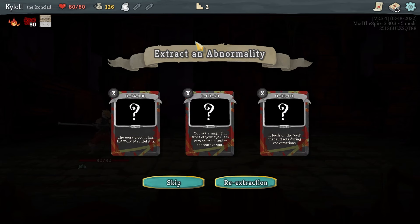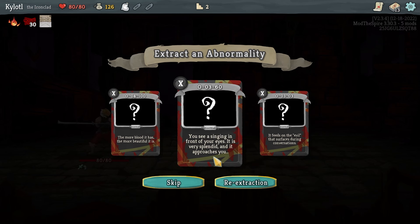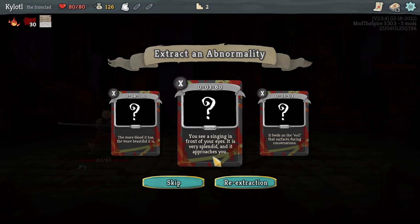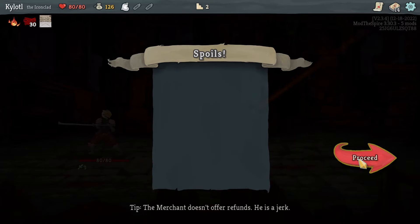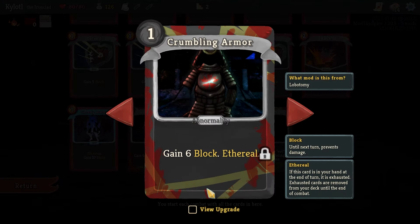I'll try Bloodbath — why not. One Sin looks interesting. This is also a fragment — the wording is weird because it's using the old Lobcorp translation, so it's going to be a little off. Let me see if I can unlock the info on Crumbling Armor — six block ethereal, so it's another case of if I don't use it it gets exhausted.